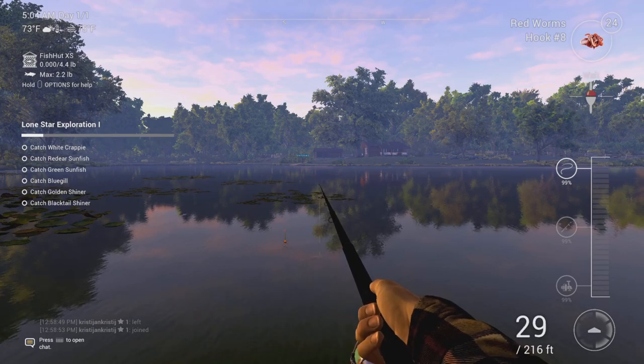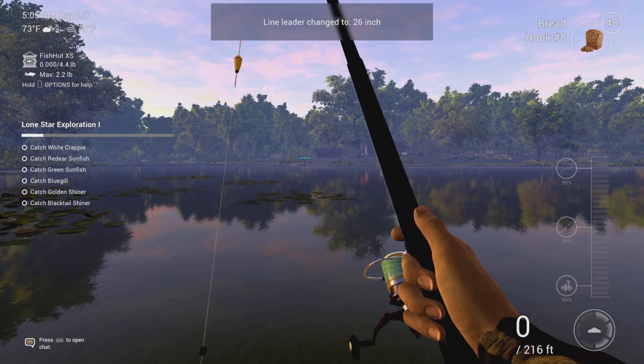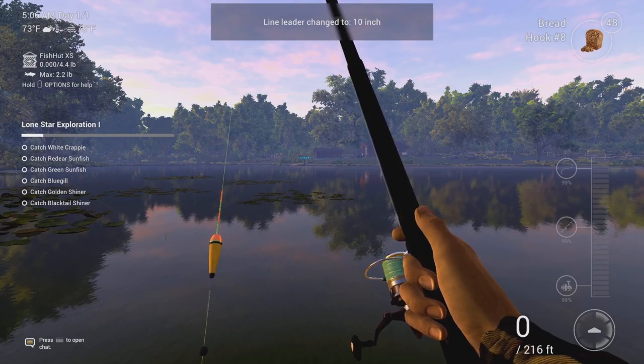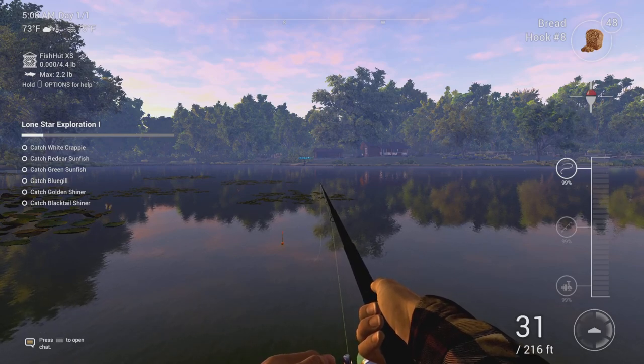I think we need to change the bait. How did we change the bait again? Okay, bread - and the depth. Shorter is more shallow, I guess. Let's go to 10 inches and cast out again. This game is actually free on PlayStation, by the way - I'm not sure about PC or Xbox. I saw it on the PlayStation Store and thought people want me to play it, so since it's free I went ahead and got it.